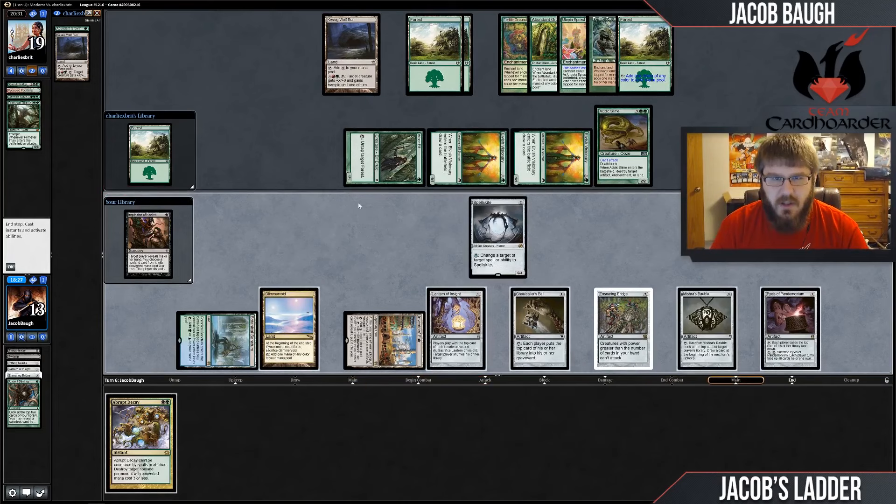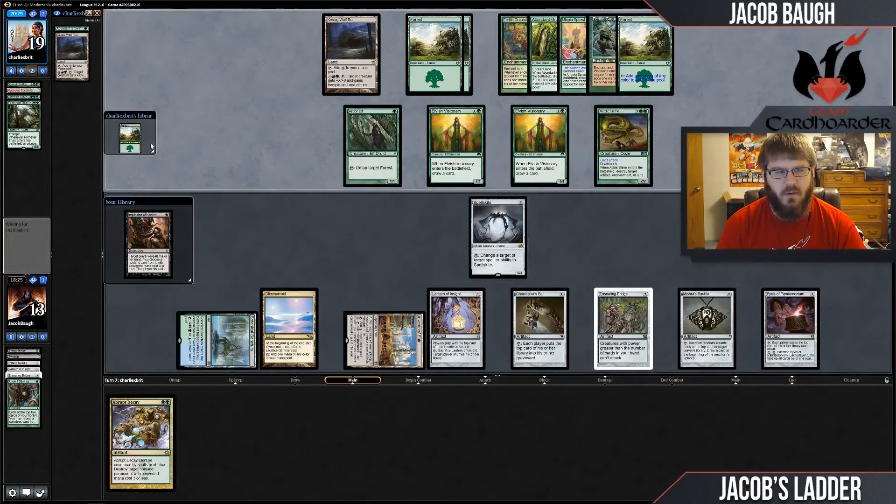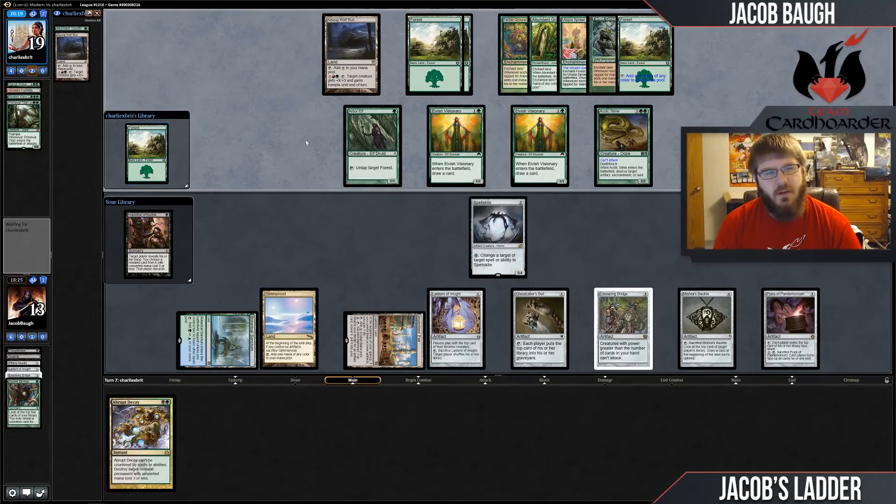I'll put my opponent to 14 lands. Do I care if my opponent gets an Emrakul into play? I take an additional turn, but does that matter? I certainly don't want to draw this Inquisition, so I'm definitely going to mill it with the Bell.